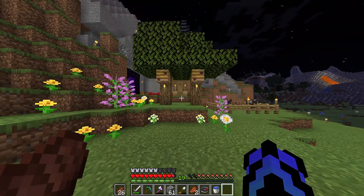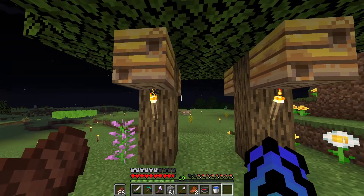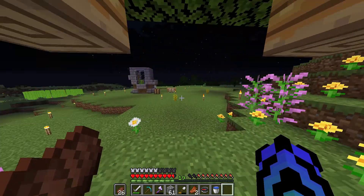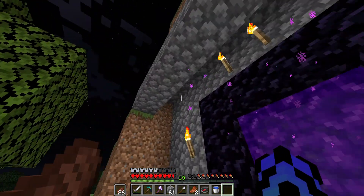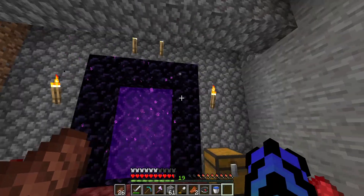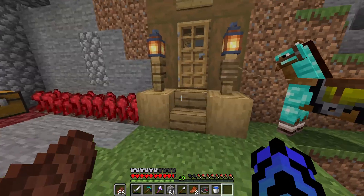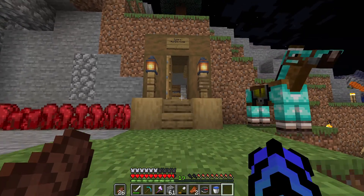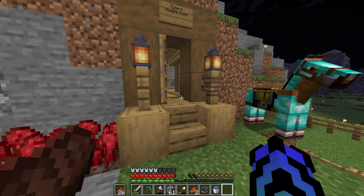Over here you have two trees with beehives — the bees actually disappeared so I have no idea where they went, but they're there. I have my nether portal; I don't know what I really want to do with this area yet to make it look good. There are a couple of pointed stills in here just in case, and I have my entrance.